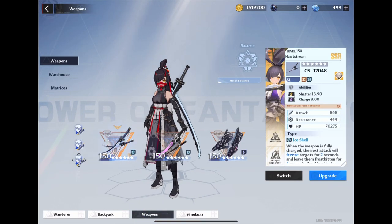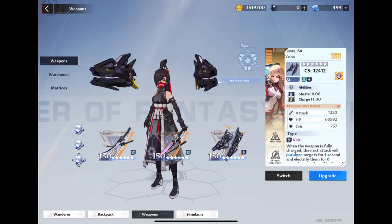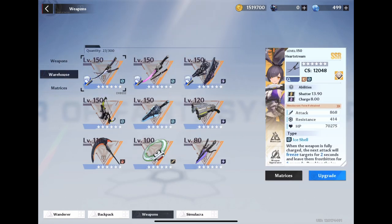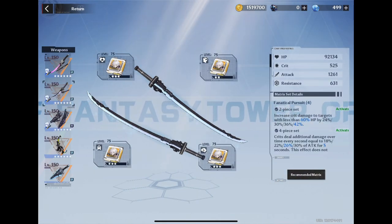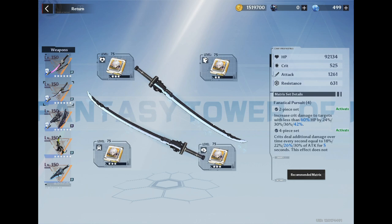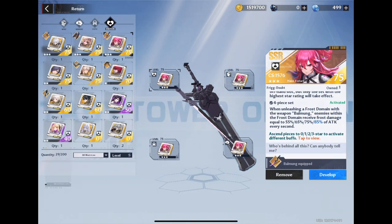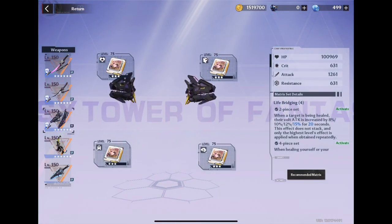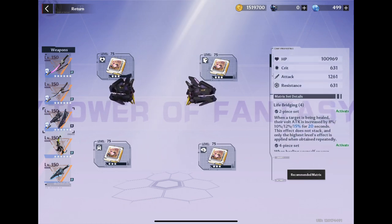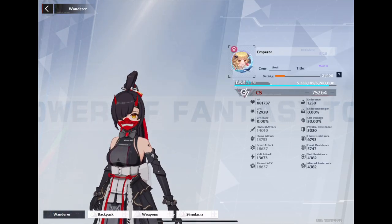What's up guys, this is Josh with Gaming Virus Videos. Today I'm going to be soloing Rudolph. The setup I'm going to be using is Saki, Frig, and Nemesis. For Saki I've got Crow's Matrices, for Frig I've got her set, and then finally Nemesis — I've got her set as well. Can't afford to max out Saki just yet but we'll do so in the next two or three days.